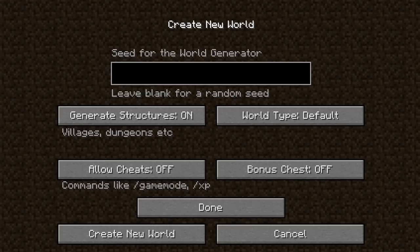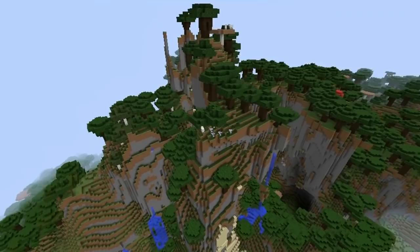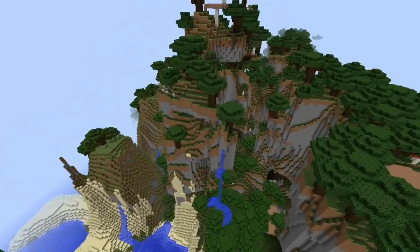In the Create New World section, you're going to see some new biomes called Large Biomes, and a brand new one called Amplified. It's just for higher-end computers because it uses a lot of resources, but it allows the world to generate much taller and higher biomes, so you can get structures that stretch all the way up into the sky and above the clouds — some really amazing setups in different worlds.